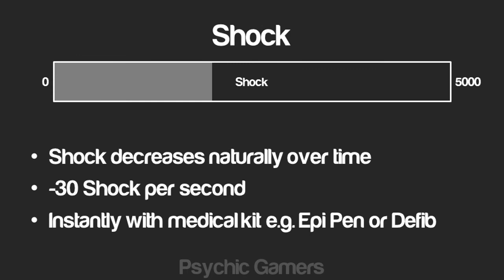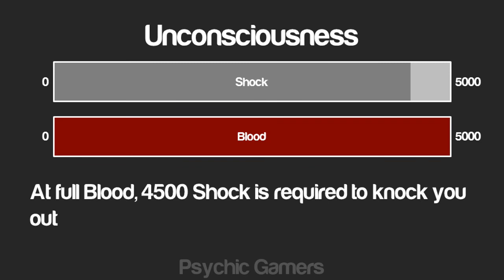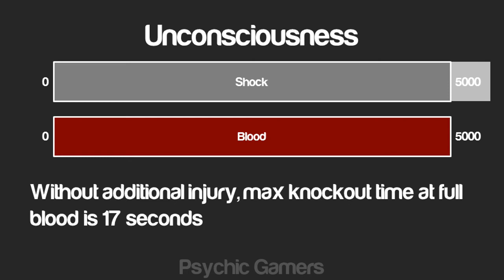Luckily, shock does reduce naturally over time — quite rapidly, at a rate of negative 30 per second. This is a lot faster than any other values in the game regenerate, although it probably still won't feel that quick in situations where you actually need your shock to go down, and knockout times can still be pretty lengthy. At full blood you're not very susceptible to shock at all — it's going to take a hefty 4500 shock to knock you out. Even at the maximum of 5000 shock, the total when added to that extra 500 is only 5500, so you've only got 500 shock to wear off to get up again, which at negative 30 per second is only about 17 seconds.